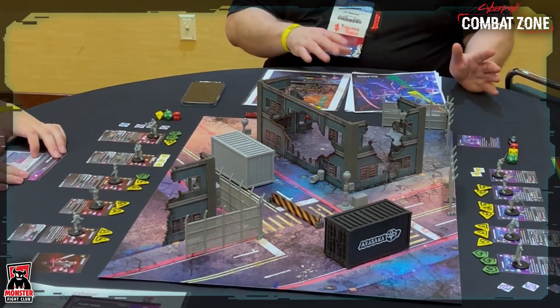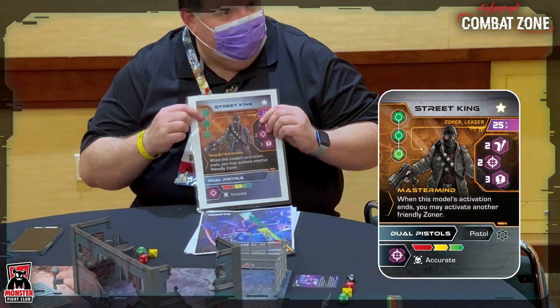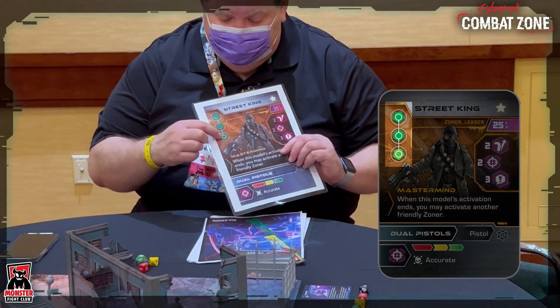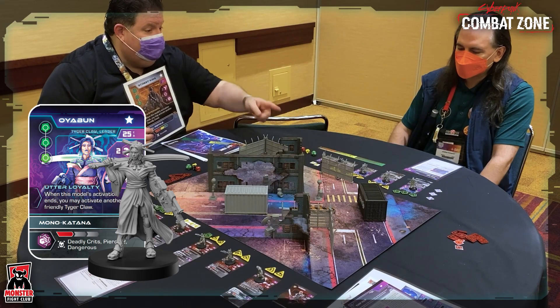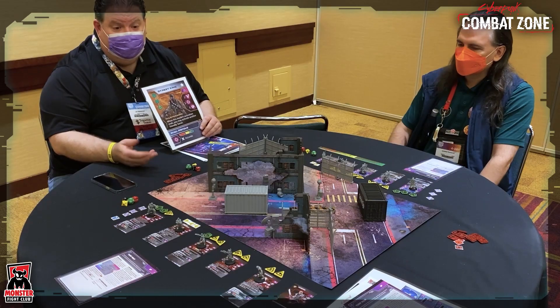The cool thing to think about, though, is the player cards. In the top corner of the player cards, you can see this one has three actions listed on here. So you have in this case three green action tokens. When you go to play the game, you'll see that you have a model down and three tokens with it — that's how you're going to know what your activations are and your actions for that event and what you're going to do.